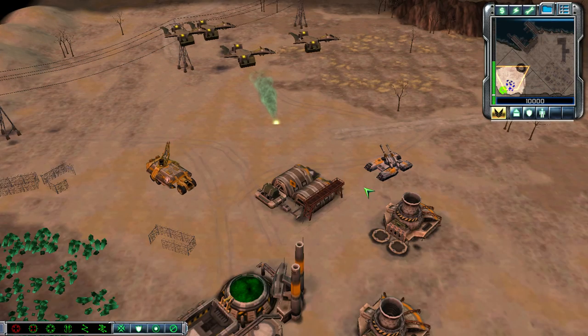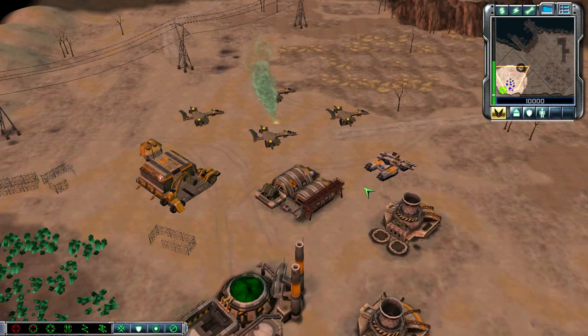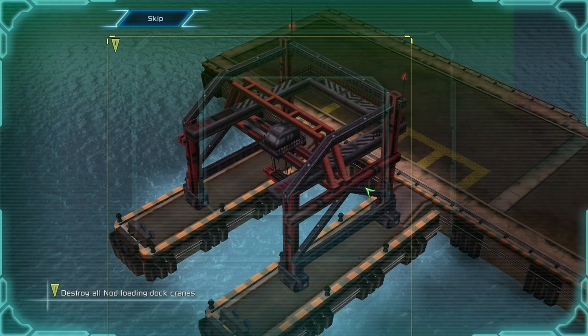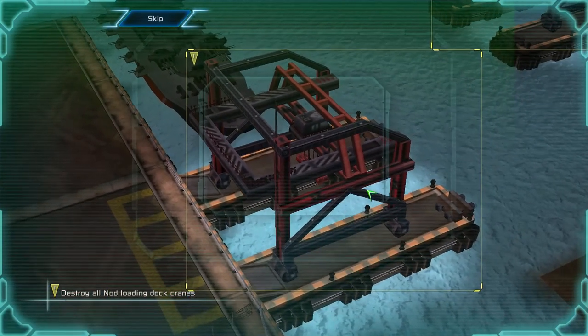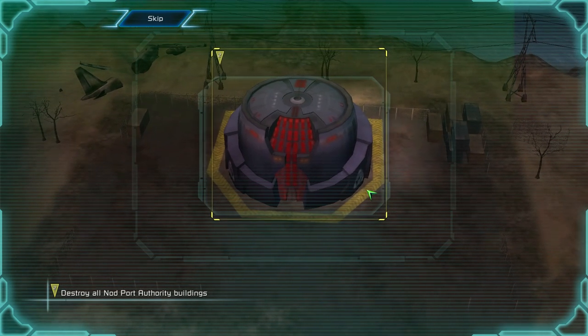New construction options. Incoming transmission. This Nod port supplies Nod forces worldwide. Destroy both cranes loading Nod ships to knock out these supply lines. Destroy the Nod headquarters to shut down this port for good.